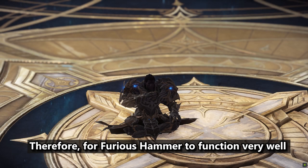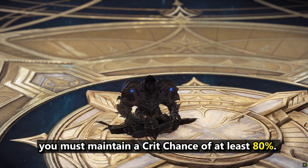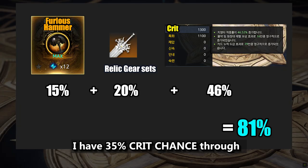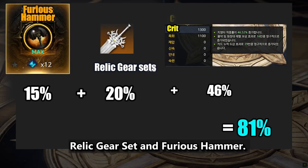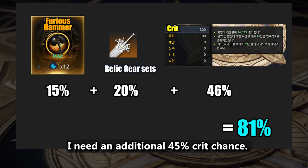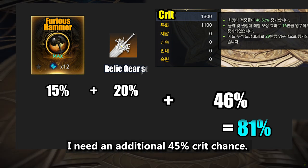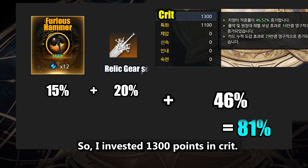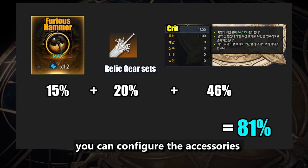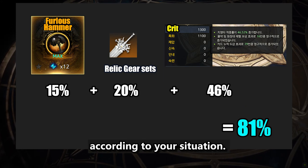Therefore, for Furious Hammer to function very well, you must maintain a crit chance of at least 80%. As an example: I have 35% crit chance through the Relic Gear Set and Furious Hammer. To reach 80% crit chance, I need an additional 45%, so I invested 1300 points in crit. You can configure your accessories according to your own situation.